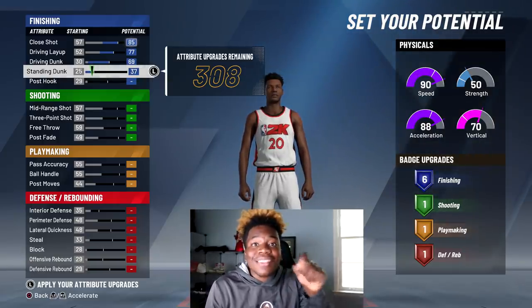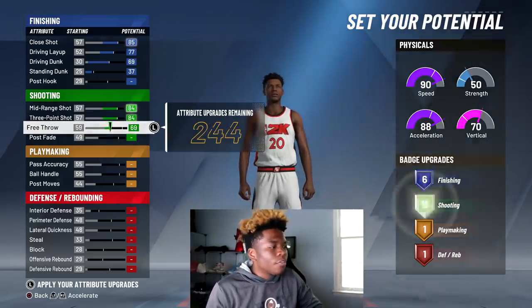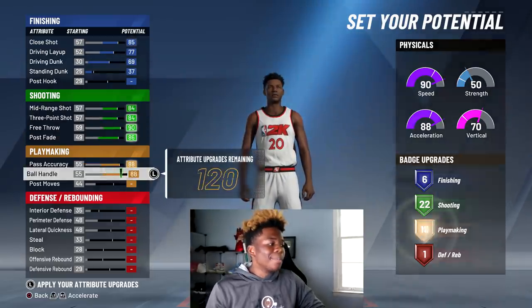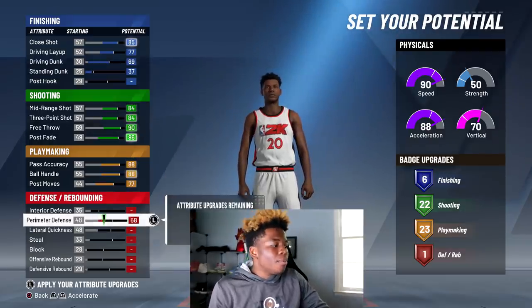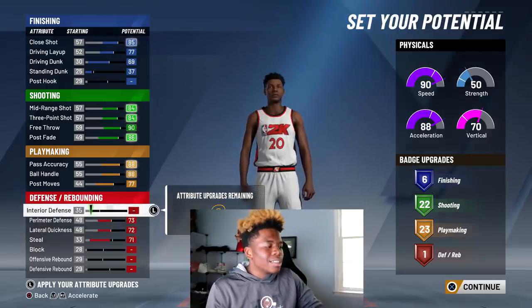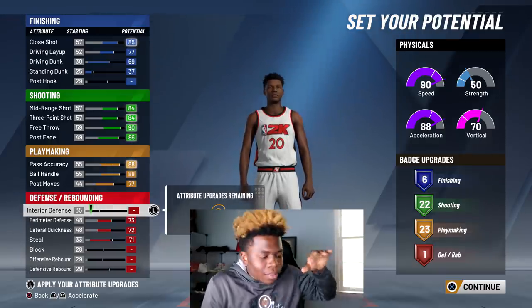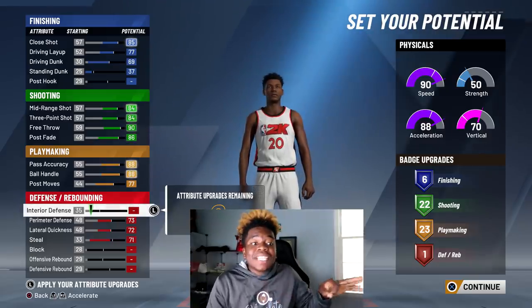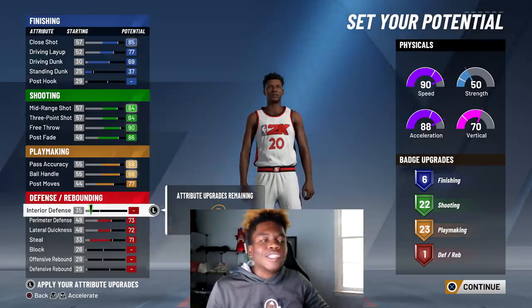Going to 37 on standing dunk because that's what gives me the sixth finishing badge — that's key right there. Mid-range, three-point, free throw — I'm maxing all that out. I need as many shooting badges as possible, same thing with my playmaking badges. Those are all super important. Being a guard, the first things I'm upgrading are perimeter defense and lateral quickness, then I want to go crazy with steal. My reason for not touching interior defense is because I'm a guard; I'll have lockdowns and rim protectors helping out down there.